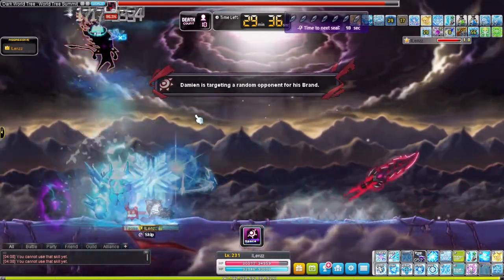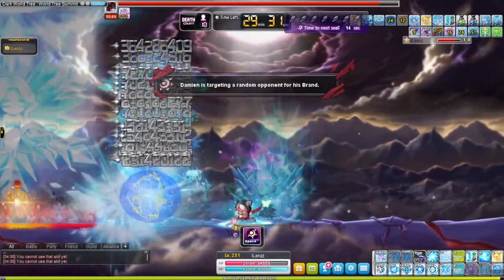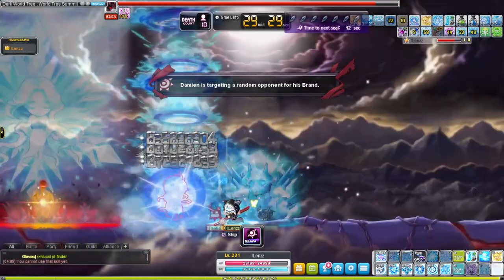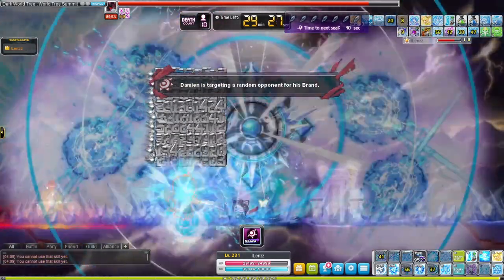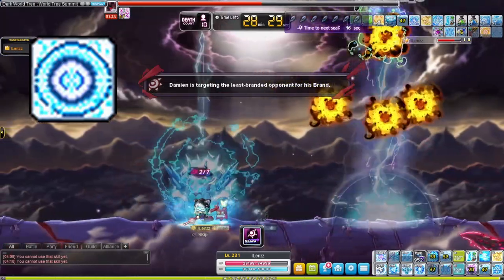Getting to the things I dislike: the bind being your only iframe really sucks because it makes you immobile for the longer duration of both the bind and the iframe. I would need to add Ethereal Form if I want better survivability bossing with this class, unless I use Erdas Nova to bind instead and use the skill as a panic button — but I don't think most people would do that.